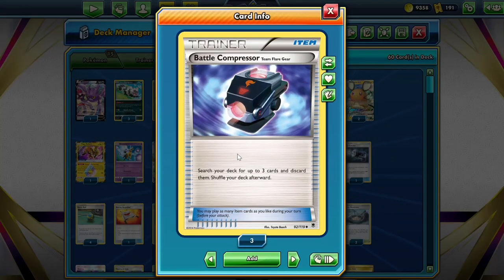Battle Compressor lets us discard any three cards from our deck. It's also useful for discarding supporters if we have a VS Seeker in our hand, and also for thinning down our deck so we can draw into cards we need. Because we play lots of tech cards that we don't need in every situation, we can just discard them with this if we need to.